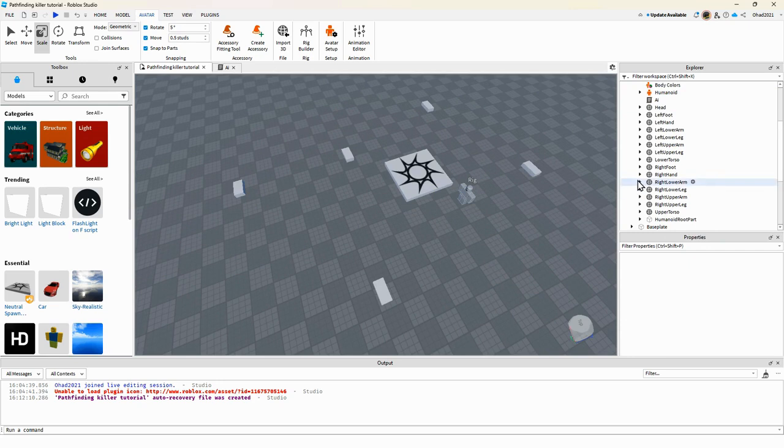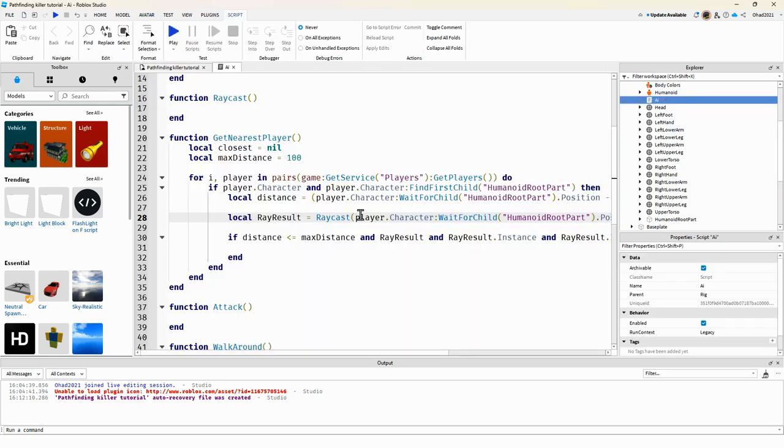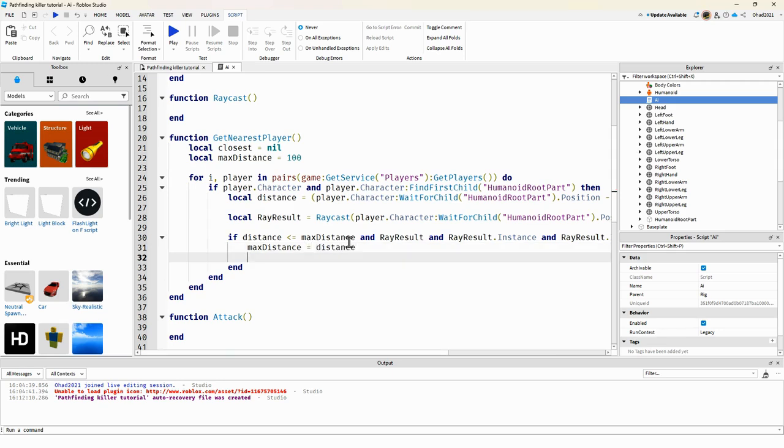If the check passes, we set maxDistance equal to the distance and set closest equal to the player.